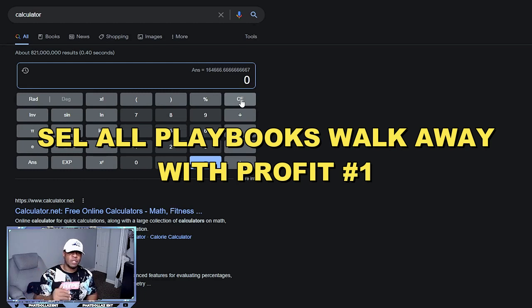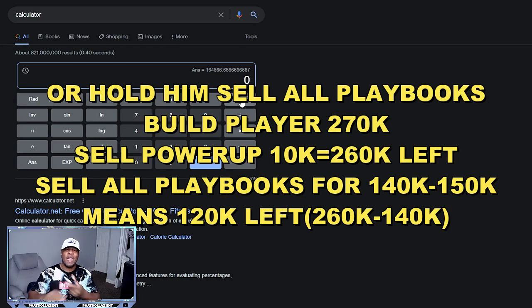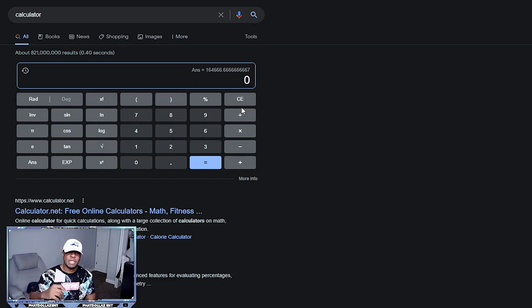If you only want to sell 30 of them off, that's 30,000 coins to close the gap — you'll only need 40,000 coins left. You can go snipe another 97 overall with that. You'll already have one 97 overall built that you don't have to sell back, or you can sell it and get the guaranteed profit from all the playbooks. Or you can hold it and go snipe one more 97, put him into the 98 overall set, sell him for 400,000-plus thousand and walk away with a big profit.